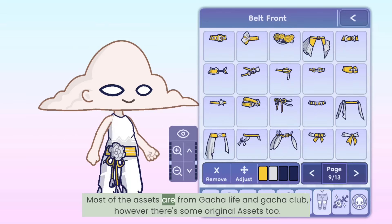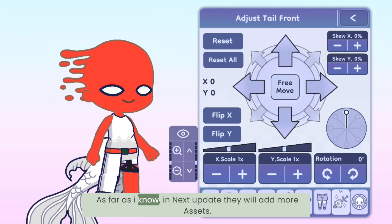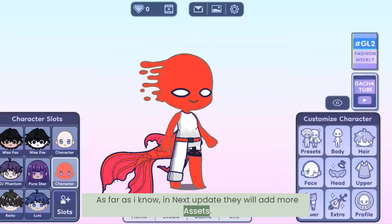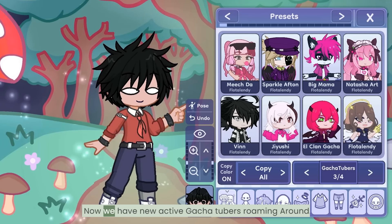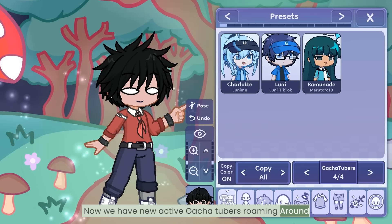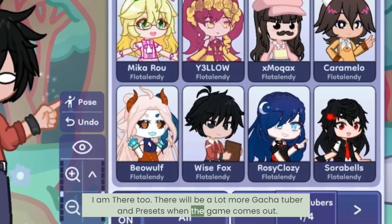Number 4, assets. Most of the assets are from Gotcha Life and Gotcha Club, however there are some original assets too. As far as I know, in the next update they will add more assets. Number 5, new Gotcha Tubers. We don't have to see the old Gotcha Tubers here anymore. Now we have new active Gotcha Tubers roaming around — I am there too. There will be a lot more Gotcha Tubers and presets when the game officially comes out.